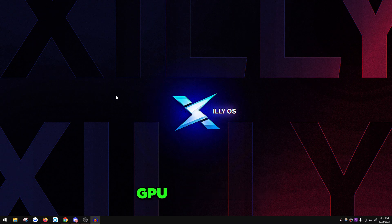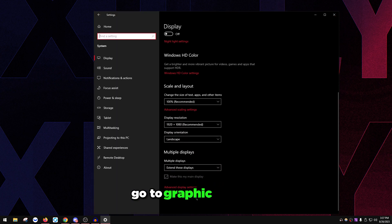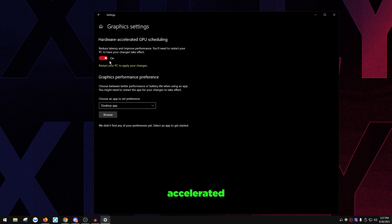Also make sure Hardware Accelerated GPU Scheduling (HAGS) is turned on if you're going to use ReBAR support — this is for NVIDIA cards. Press the Windows key, go to System, scroll down to Graphics Settings, and turn on Hardware Accelerated GPU Scheduling. However, if you're playing Call of Duty, turn HAGS off — for every other game it should be fine to have it on alongside ReBAR.